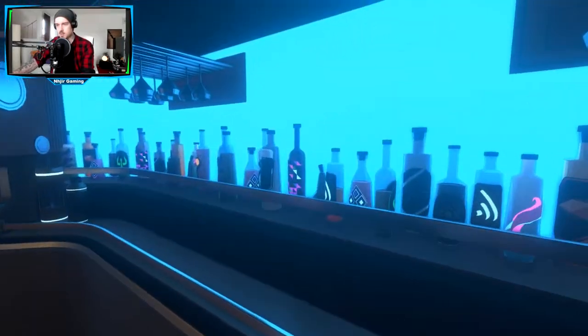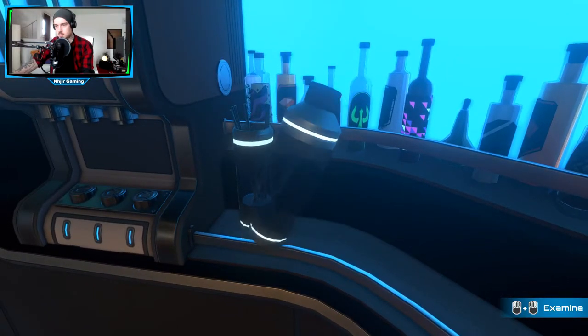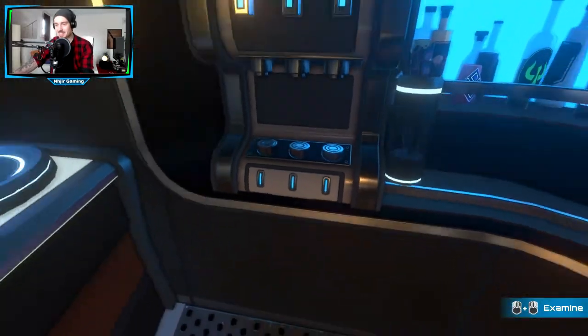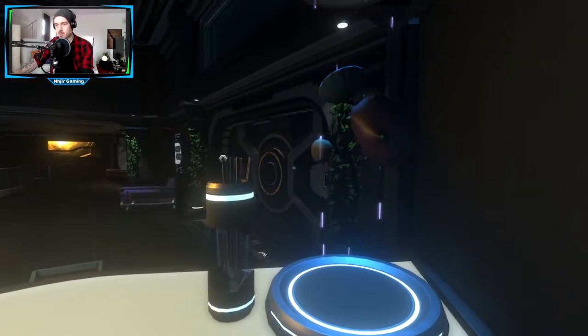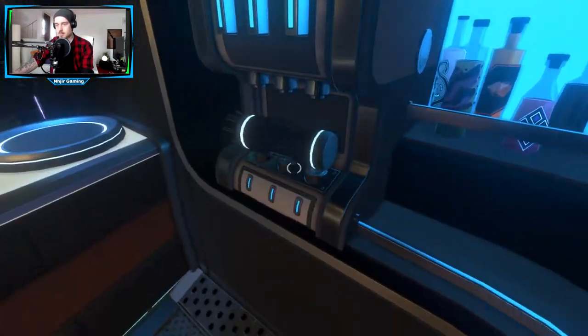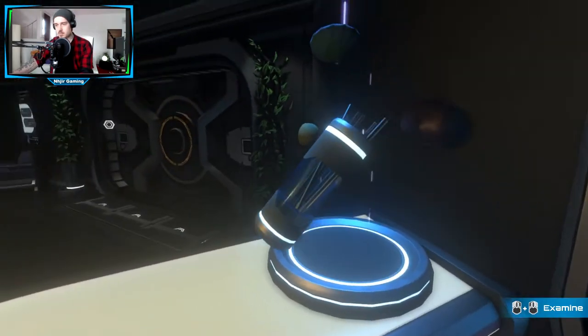Vielleicht können wir was trinken. Kann ich hier auch die ganzen Flaschen nehmen? Nein, das geht nicht. Cocktail mixen hier. Ich will den da reintun. Geht das? So, und jetzt will ich da irgendwo Start drücken. Nein, das geht nicht. Das ist übrigens die neue Kaffeemaschine von Nespresso, Mark 7350.